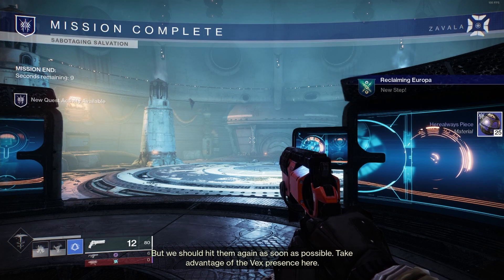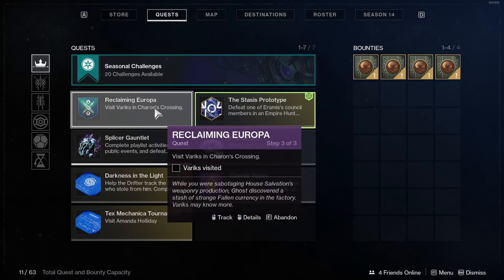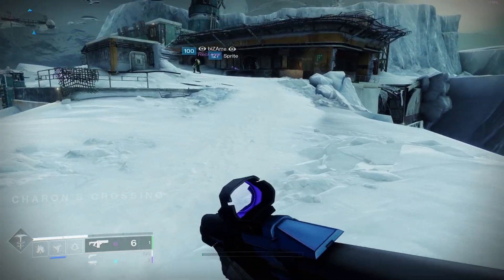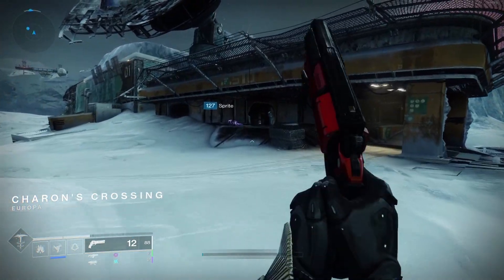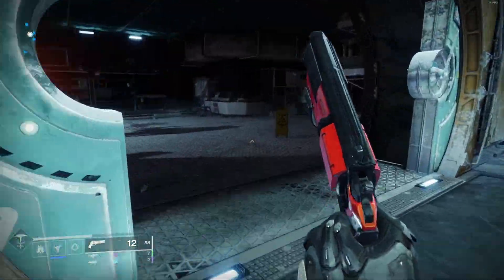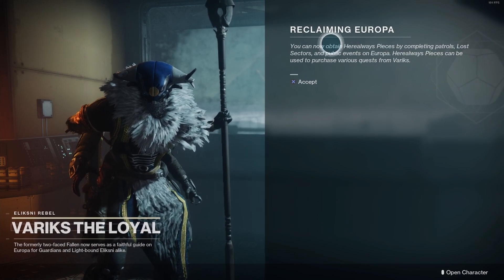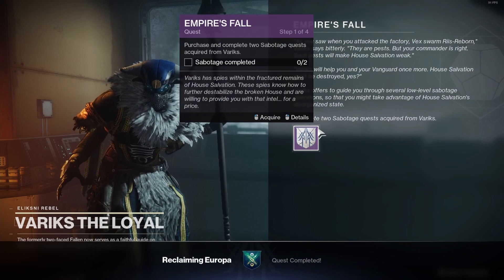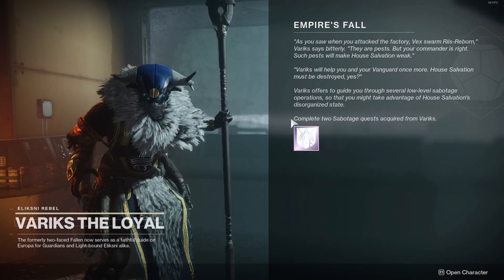Step three of the Reclaiming Europa quest is visit Variks in Chara's Crossing. Go to the map, go to Chara's Crossing, go to Variks, and talk to him. This screen is gonna pop up — Reclaiming Europa. There's gonna be some text you can read if you want. Accept it and you've completed the Reclaiming Europa quest.